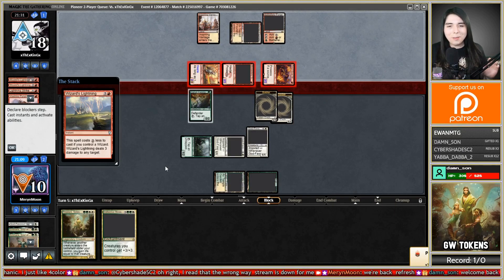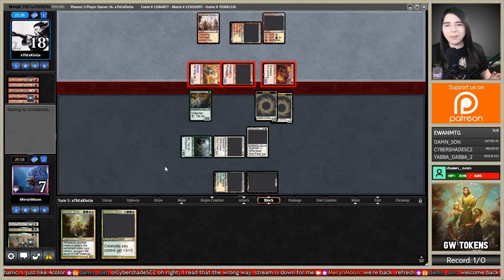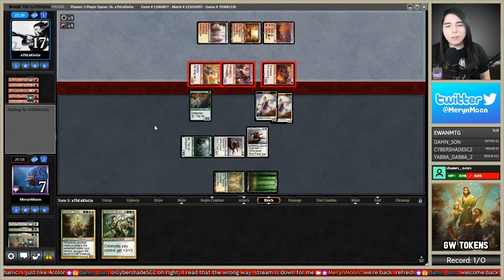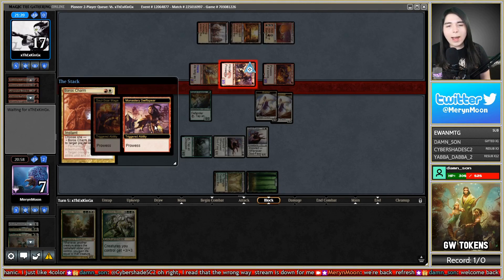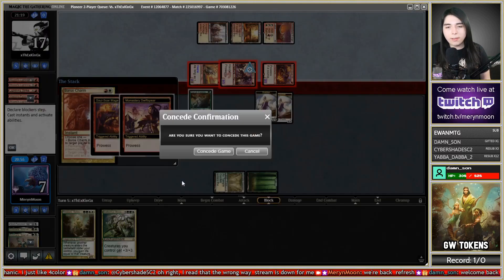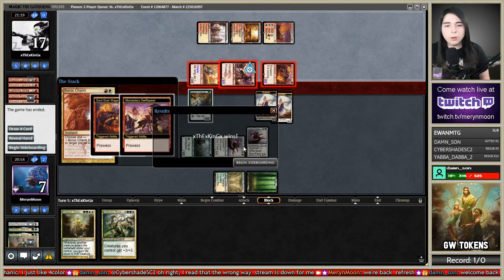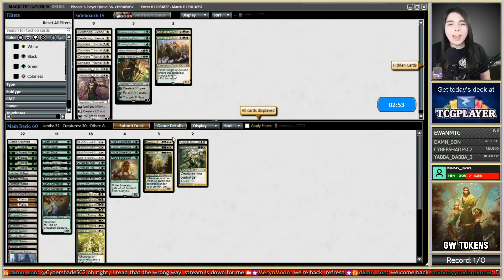As you can see, the screen's real glitchy — there were some technical difficulties but we made it. We're getting Wizard's Lightning in the face, our tokens are getting eaten by Soulscar Mage because of prowess, and we are going down to five. Do they have another spell? They really just had five spells — and a Boros Charm. They just had the nuts. Their last two cards were Wizard's Lightning and Boros Charm. They drew a playset of Wizard's Lightning. That's just some luck right there.